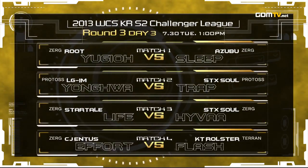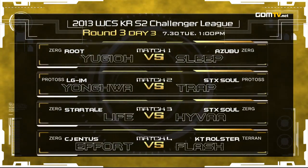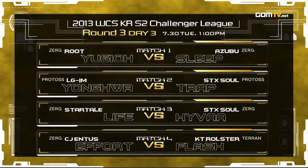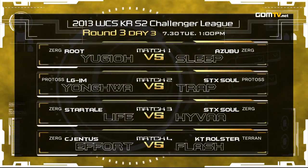Here are our final Challenger League players — there are only four players left going to the Premier League. Next week on Tuesday: Yu-Gi-Oh vs. Sleep, Yong-Va vs. Trap, Life vs. Haiva, and last but not least Terran vs. Zerg with Effort up against Flash. This is my personal favorite Challenger League day we have had all season — these matches are incredible, so many fan-favorite players and a ton of different match-ups. Make sure you are there — it is a week from today and it will be at 1pm Tuesday. So guys, this is it for the day. I hope you enjoyed the games. We are going to see you on Tuesday for the Challenger League again. Have a great day!